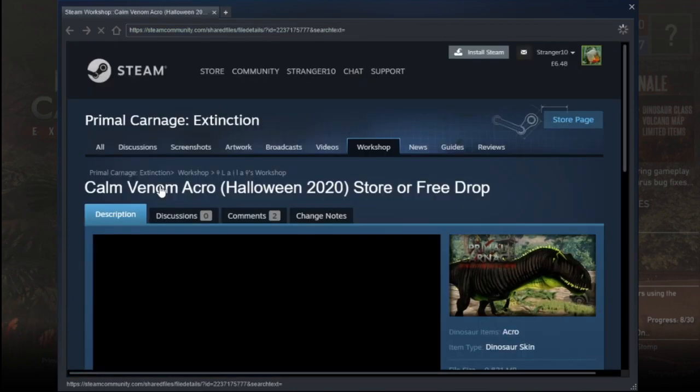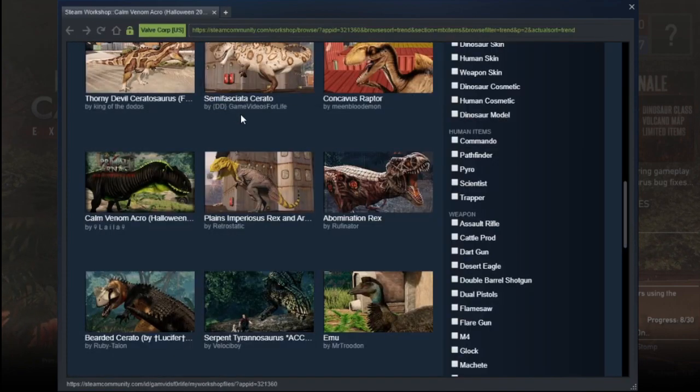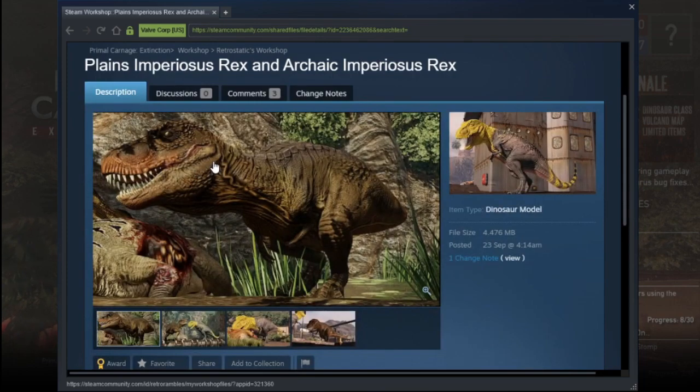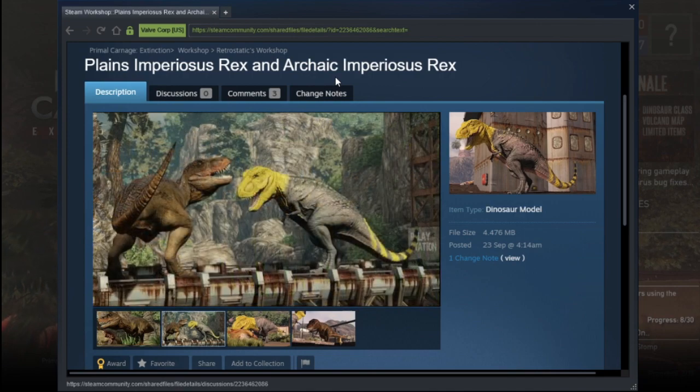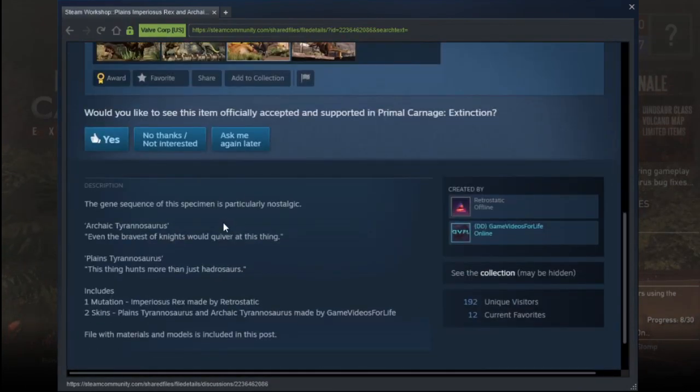I think I've seen this one before — the Calm Venom Acro, and there's an angry version of it as well. What is this? Okay, so it's plain — Imperiosus Rex and Archaic Imperiosus. Wait, oh — that's a Rex, I thought that was an Acro. I like this one.